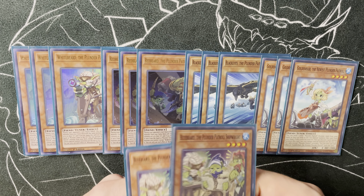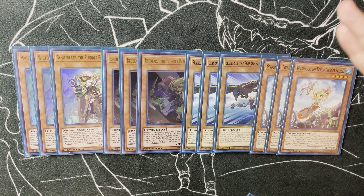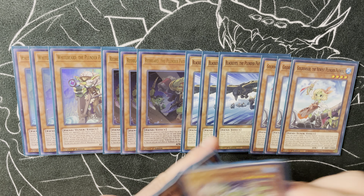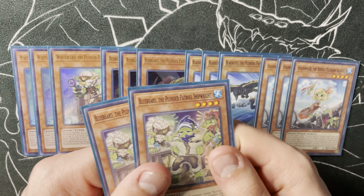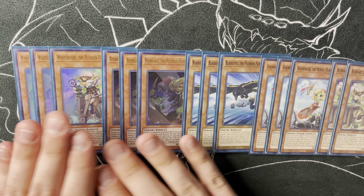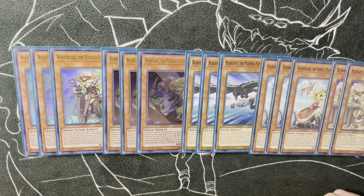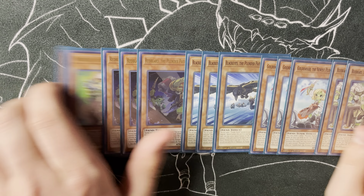If you want to play Bluebeard at three, feel free. We're already adding three more names with Black Eyes, and Black Eyes is really good at getting you Plunders back to hand. So opening names is already better than it was before, and I just think Black Eyes outclasses Bluebeard overall. You can play them side-by-side at three and three, but I'm going to play three, three, three, three, and two for now, unless I really play more and feel like I'm not seeing enough to make a difference.